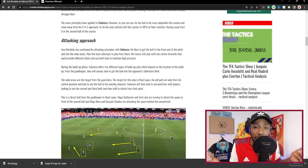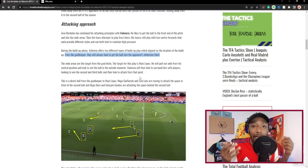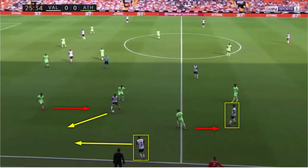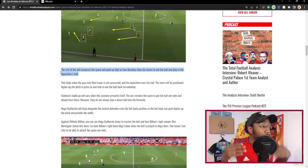Bordalás likes to get the ball to the front end of the pitch and into wider areas, and the team attempts to play from there. His team plays with two center forwards that each provide different styles, and both look to maintain higher pressure. From the goalkeeper they always look to get the ball into the opponent's defensive third. The target for this play is Maxi Gómez, who pulls out wide from his central position and looks to win the ball in the outside channels. Valencia then looks to surround him with players to win the second and third balls.